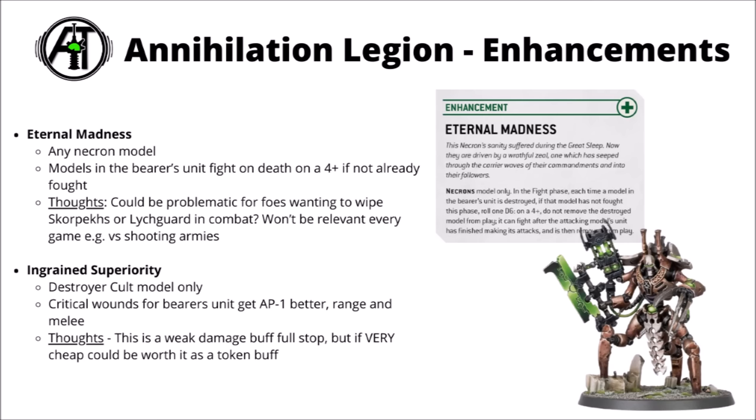Finally we have the enhancements for the Annihilation Legion. Eternal Madness can be any Necron model — doesn't have to be a Destroyer — and this one grants a 4+ to fight on death if models in the Bearer's unit haven't already fought. Seems absolutely fine for Scorpex or Lich Guard perhaps. Ingrained Superiority is a Destroyer Cult model only — this one gives you critical wounds for the Bearer's unit getting an extra AP minus one better. It works in both range and melee, but given that both the Locust Destroyers and the Scorpex Destroyers, when they're led, are likely to be having Lethal Hits, it does feel like there's a bit of anti-synergy here. Even in the best circumstances it's not really the strongest buff in the world.